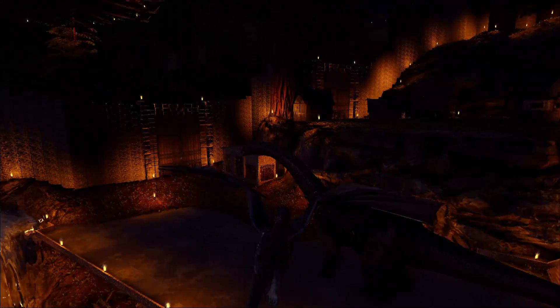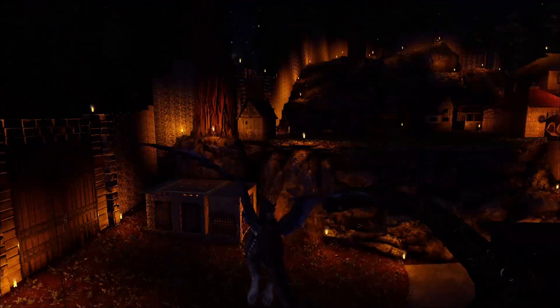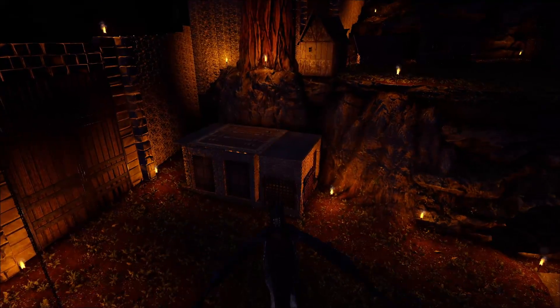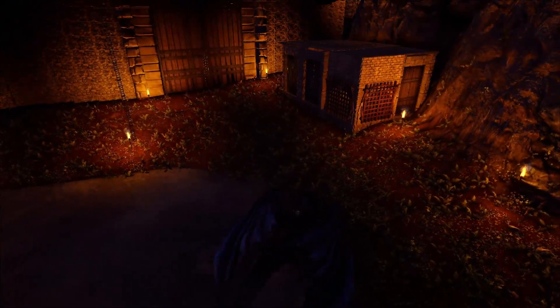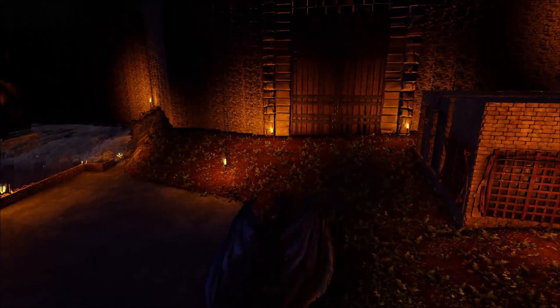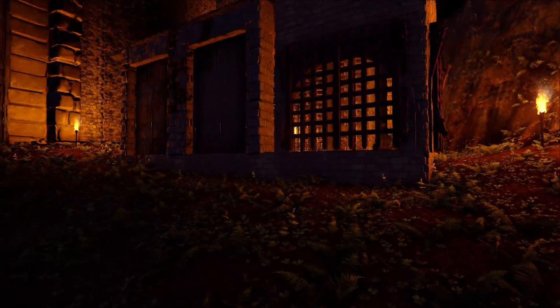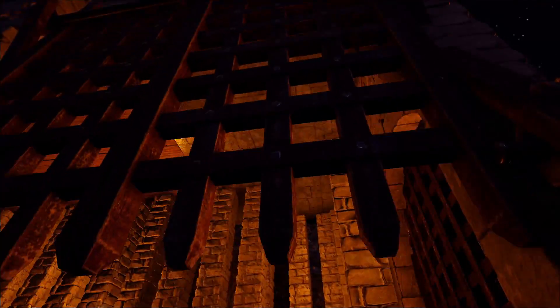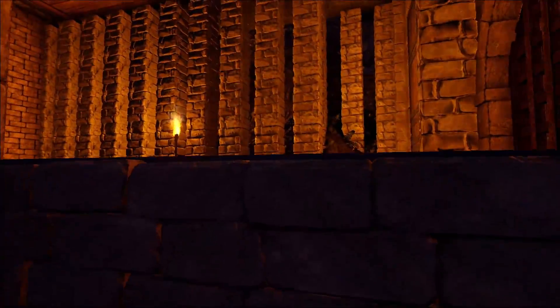So my Bronto walks all around the base, and this is a taming pen. It's how I tame the Argentavis and the Owls, because my dragon can actually grab them, including the Quetzal. I can grab the Quetzal with the dragon and just bring it here, put it inside, and tame it in here in relative safety.